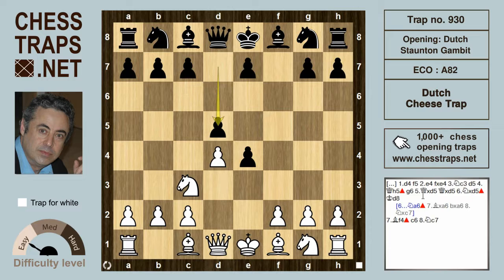Because d5 allows queen h5 check, which also threatens the pawn on d5 with the queen. So after g6 interposing, queen takes d5 and white is well on top. Black would do best to play knight f6, but would struggle to achieve a draw even in this position.